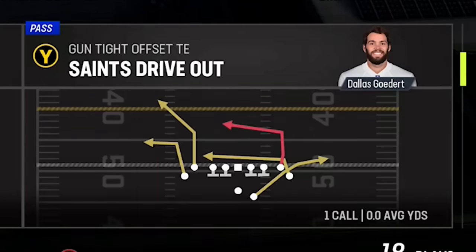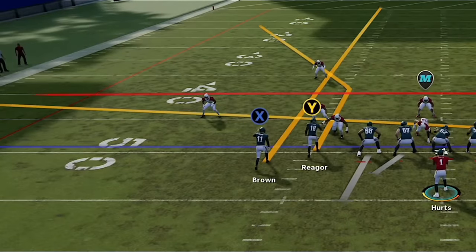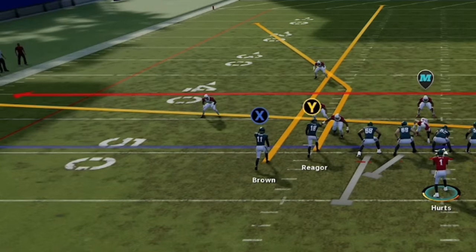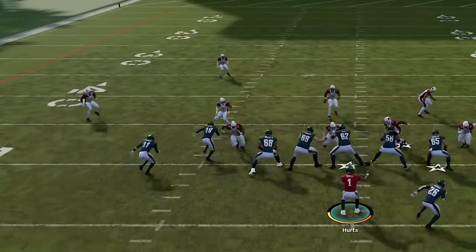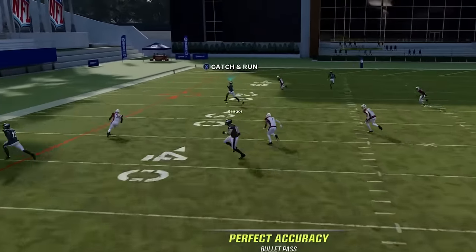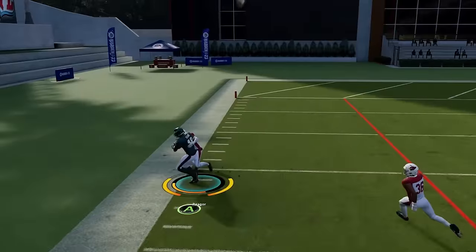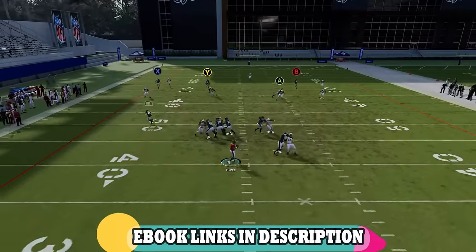Beating cover 2 is simple enough. I'm going to use a play called the Saints Drive Out, but you really just need any play with a corner route — a concept where one route pulls back the safety and one route pulls down the cornerback. In this scenario, we have a streak pulling back the safety and a drag pulling down the cornerback. Once the cornerback reacts to the drag, the corner route is easy — just bullet it and pass lead away from the safety. All the offensive concepts in today's video can be found in my New Orleans Saints offensive e-book, link in the description.